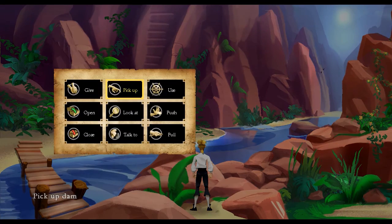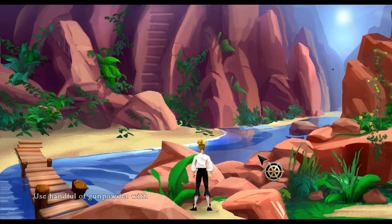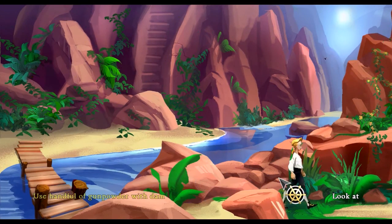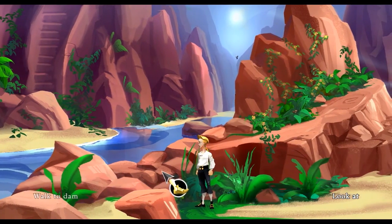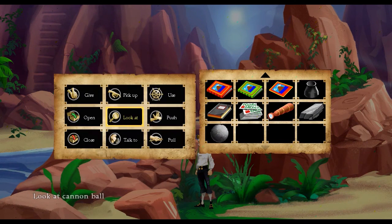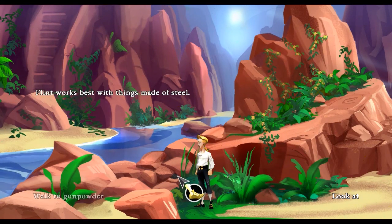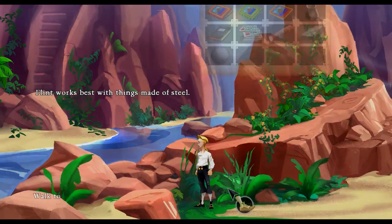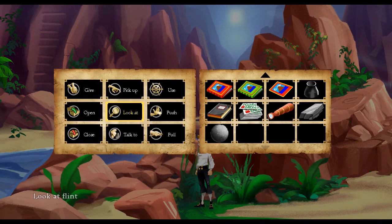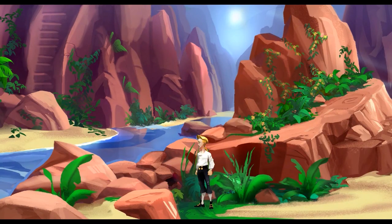First things first, let's use the gunpowder with the dam. Now we need to strike the flint on something metal - we've got a cannonball. Maybe we can use the flint. Let's just try using the flint with the gunpowder. 'Flint works best with things made of steel.' There we go - holy shit!